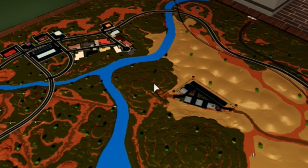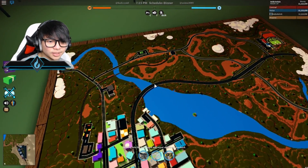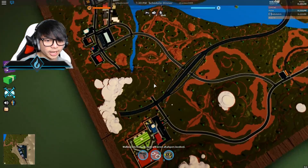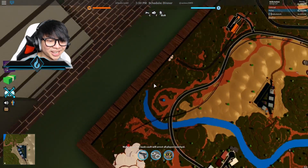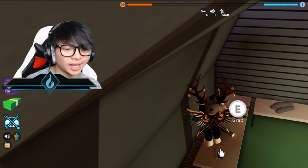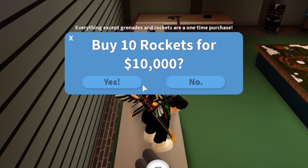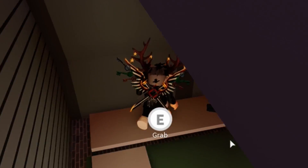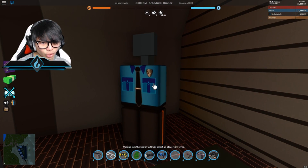You can't really do much with the map, but the map itself is so beautiful. You can see the prison right there. We have a bunch of guns right here - you guys can get a pistol, a lighter, a rocket launcher, a shotgun, an AK-47, an Uzi, and binoculars.